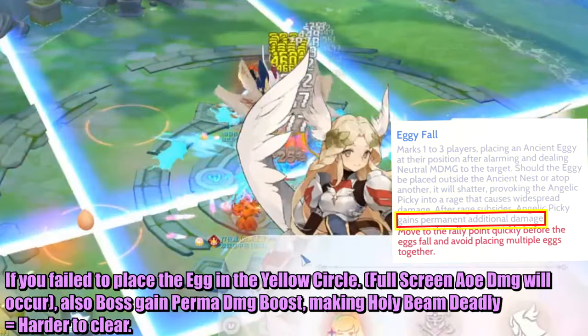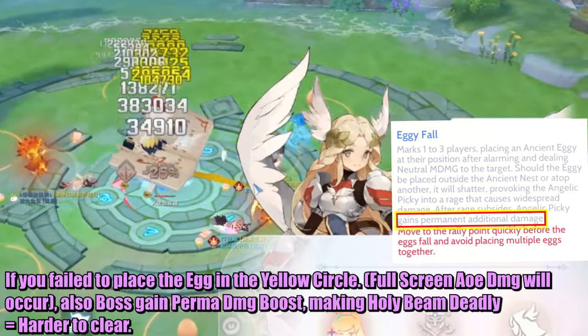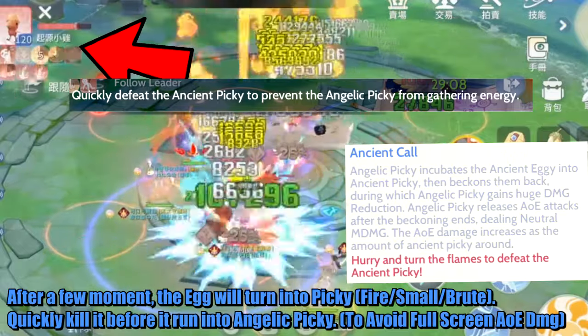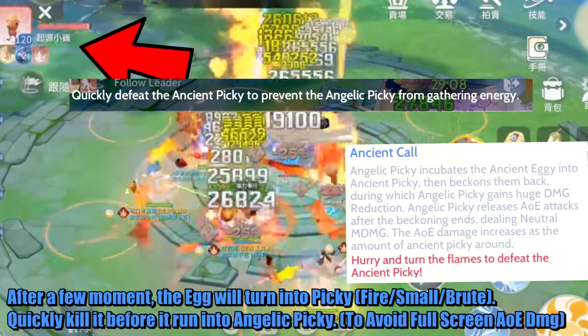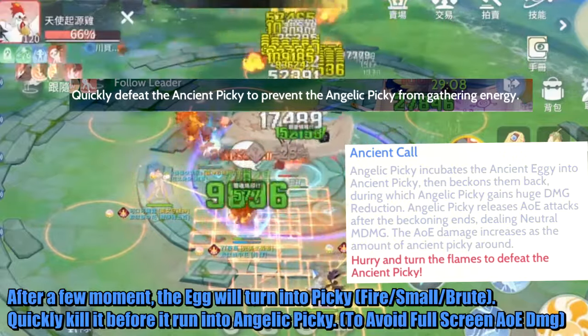Also, the boss will gain a permanent attack boost, making the Holy Beam become deadly. After a few moments, the egg will turn into a Picky — Fire, Small, Brute. Quickly kill it before it runs into the Angelic Picky to avoid a full-screen wipe.